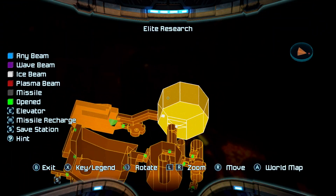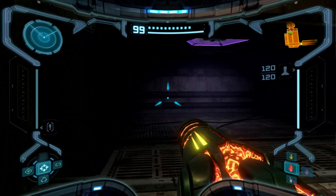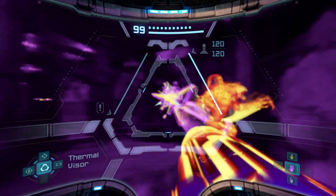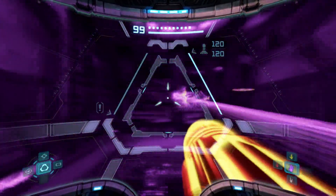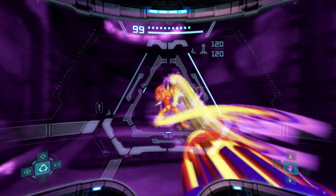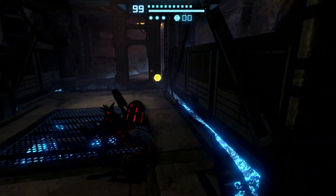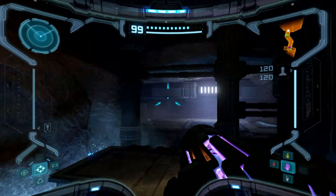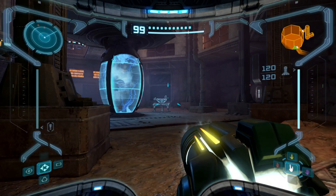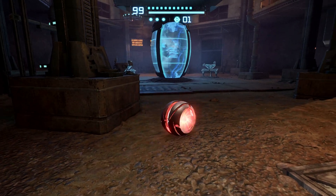Now we want to go to Elite Research. We have to go all the way back. Is there any more of you here? Any of you guys got spare power bombs, by any chance? I'm gonna need those. What the guide's telling me is correct. This tube in the center — we should place a power bomb near it to release an enemy. So we're gonna have to fight a guy.